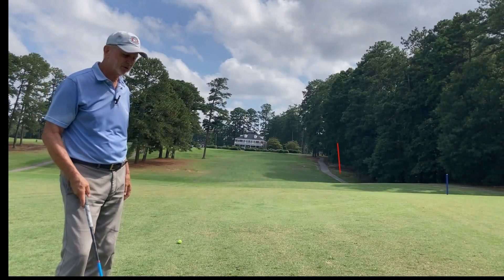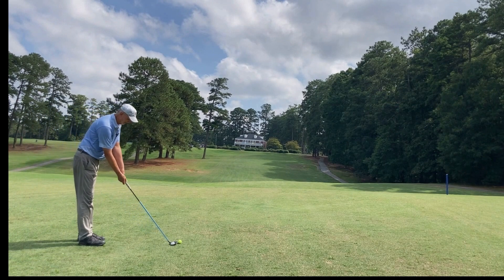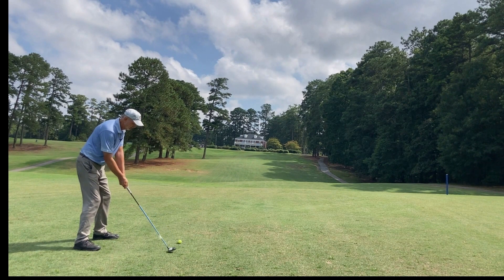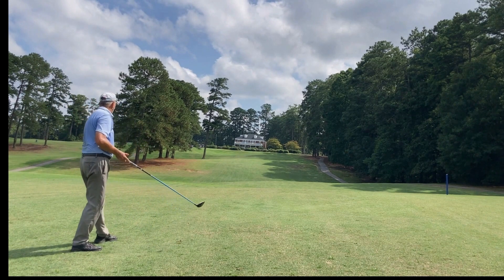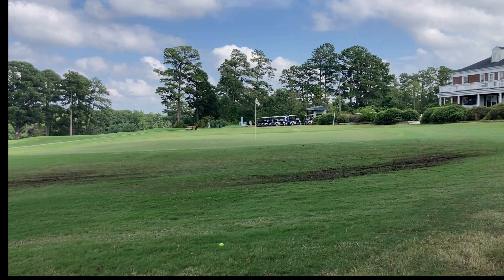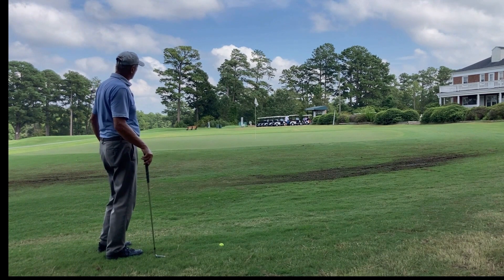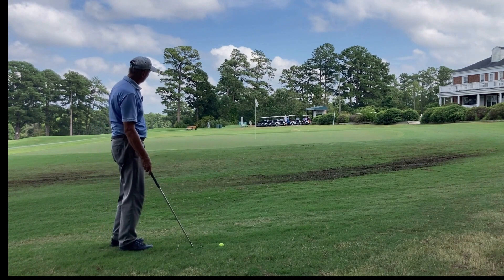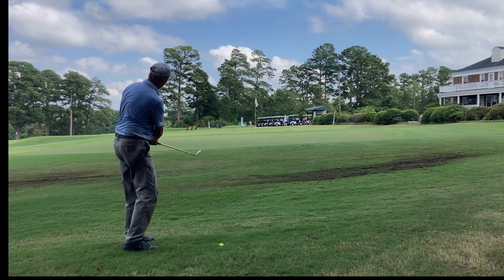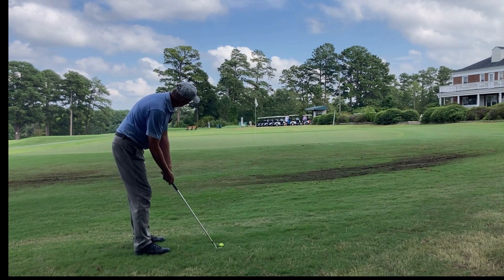I've got 215 uphill, wet ground. I'm going to go with 3-wood, and if it doesn't reach, it should be just short. It hit pretty well — cut it slightly, a little over to the right side of the green, but very solid. I've got about a 30-yard pitch shot with about 20 feet of grain, and the ball is sitting down in some rough, so I'm going to need some height — open the face a bit. I like to carry it onto the green, especially with it being wet like this. It's going to come left when it gets on the grain.